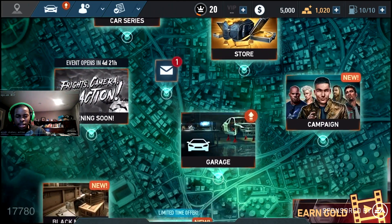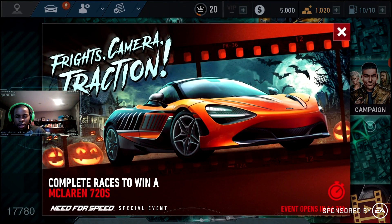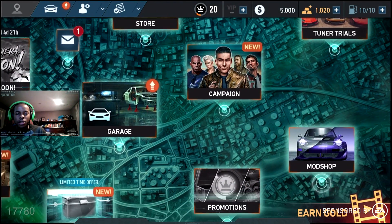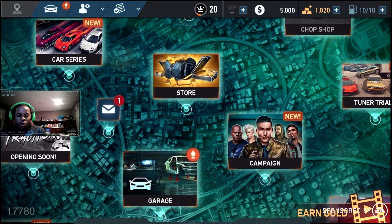That's basically what's in this new update. The first event features Frights Camera Traction, and once you finish that you'll be able to access Proving Grounds with the 812 Superfast. By the way, this update is live right now on your iPhones and Android phones, so make sure you update via the App Store or Google Play Store to get all the latest content.